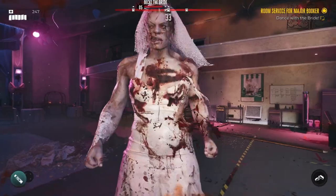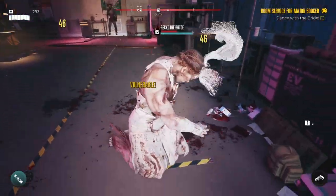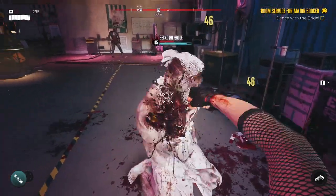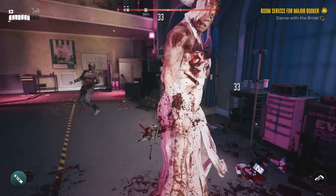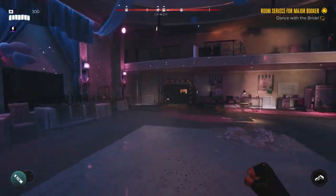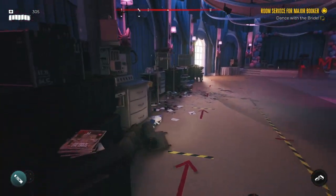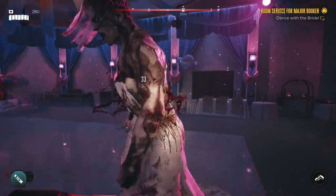Even though I still got to react. Alright, I got her on the ground — now we're going to go to stage two. In stage two, the fire cans are nice if you want to use them, just to deal with the other zombies. It's up to you which way you want to do it.